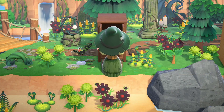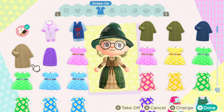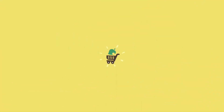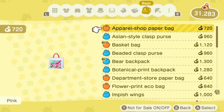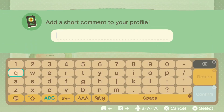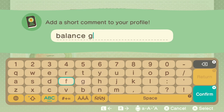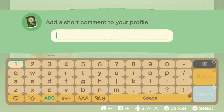Now that your island is presentable, make yourself presentable too. Check the outfit your character is wearing, and also check any additional characters. I had five characters on this island, so I logged in with each one to verify their outfits. Also check the comment on your passport — that's what a character says when visitors talk to them in a dream address. You can use it to say something nice or fitting for your theme. If you have additional characters, do this for all of them as well — it's a nice extra touch for the dream.